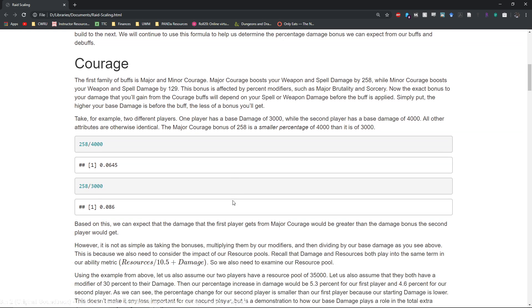For example, in this first family of buffs — courage — the initial will be before we add in courage and the final will be after. One of the things with major and minor courage is that this is a scaling buff, because the percentage increase you get from the courage buffs is dependent on your spell damage and weapon damage. The higher your base damage, the less of a general bonus you'll get. If we have 4,000 as our base weapon or spell damage, an additional 258 before applying major and minor buffs is only a 6.5% increase. But if we have 3,000 base damage instead, that's an 8.6% increase — so the lower your base damage, the stronger courage will be.